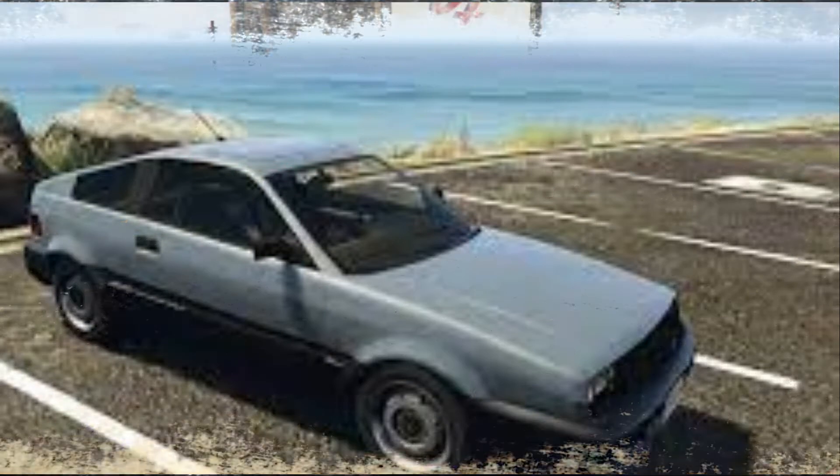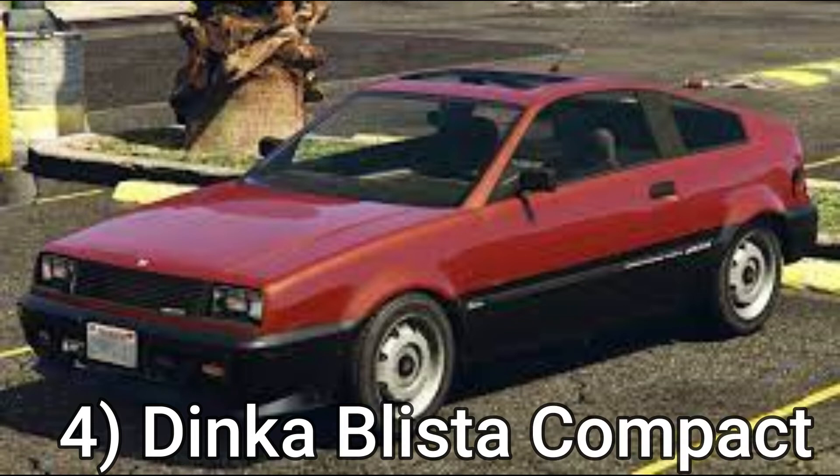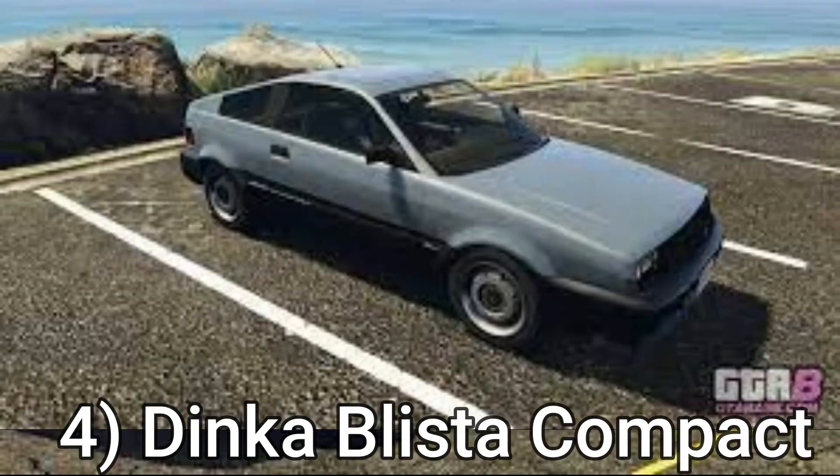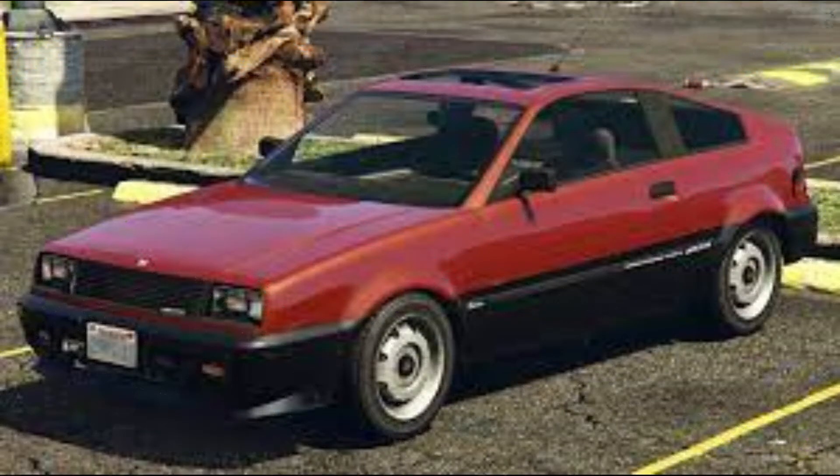Number 4: Dinka Blista Compact. This is a very old-school vehicle by modern standards. Older players may remember the Blista Compact from the PlayStation 2 games. With that said, GTA Online players won't miss too much with this vehicle, as it's relatively average in regards to its top speed.